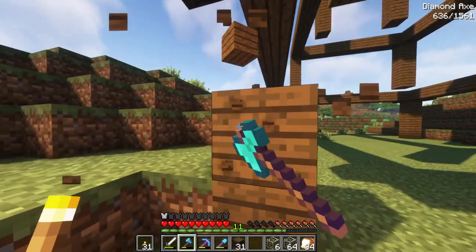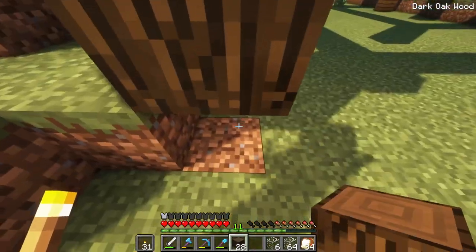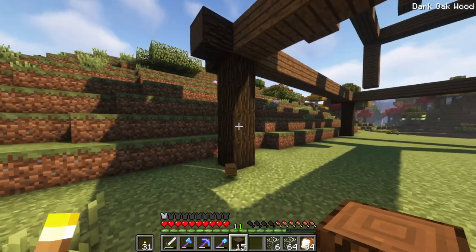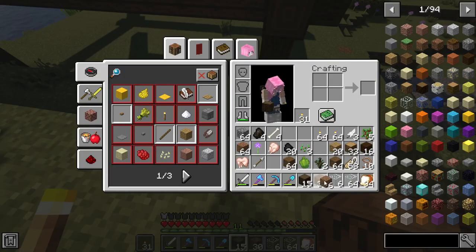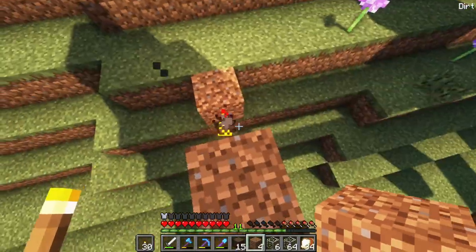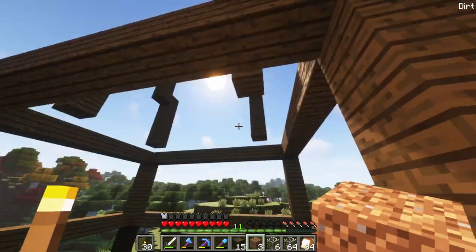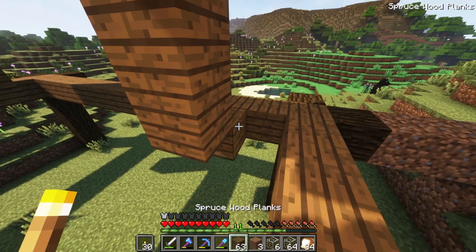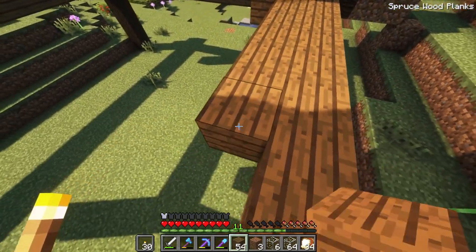I'm going to go ahead and replace all these corners with dark oak just for the first level. I think that would look really nice. And there we go. I wanted it because I liked the corners, how they looked a lot, and I wanted it to match just a little bit better. Let's quickly grab some dirt, just to get on over to the main area. So first things first, we're going to connect all these posts to the bigger A-frame of the aviary, and then we're going to fill it all in with glass.